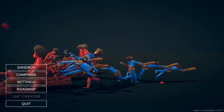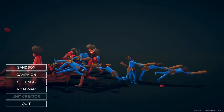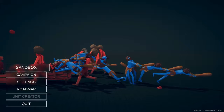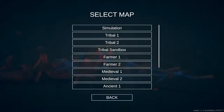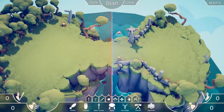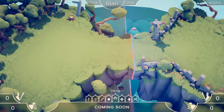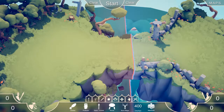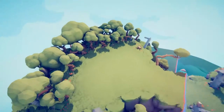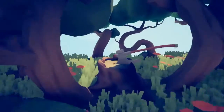Hello everyone, welcome back to another video! I'm back in Tabs and they just had a really cool new update. I've really been loving this game, so I hope you guys have been too. Today we're going to be in sandbox mode and we're going to start the evil one. We're going to find a secret — they added new secret units!